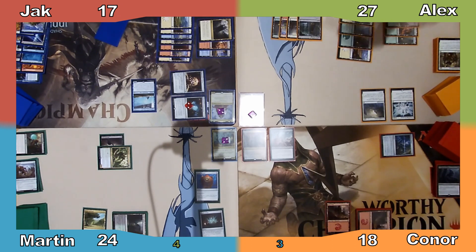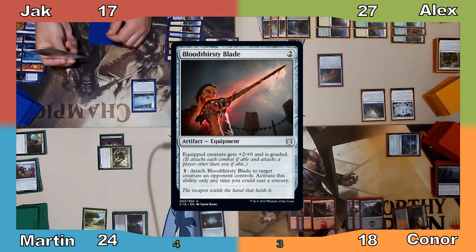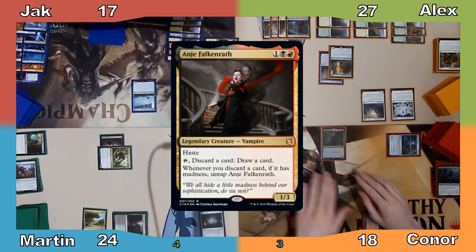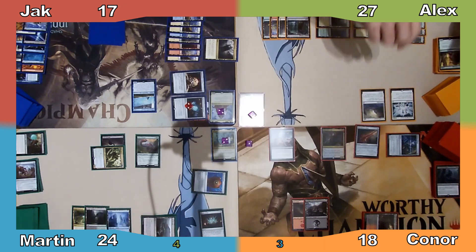Alex plays a Forest and casts Giant Adephage, then passes to Connor. Connor casts Bloodthirsty Blade and equips it to Alex's Giant Insect, then recasts his commander and passes the turn. I cast Apex Altisaur and choose for it to fight Alex's Insect — the Insect is destroyed — and I end my turn.